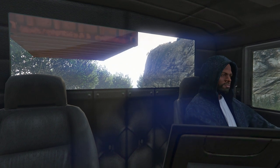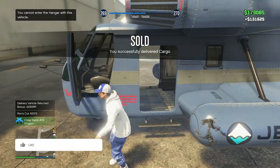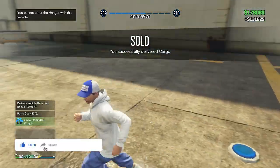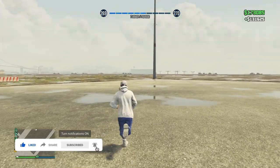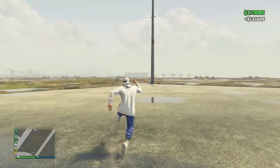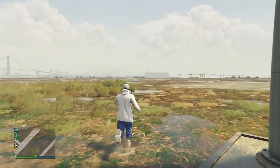Let's press right d-pad and there we go — nice little animation. We got just under $135,000, specifically $131,500, because Ron's cut was about $3,000. So Ron took a little bit of our cut but it doesn't really matter. Overall two very good money methods.